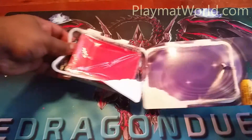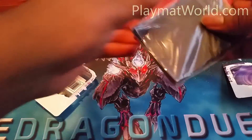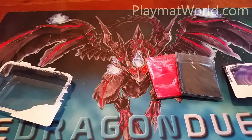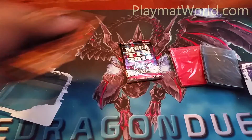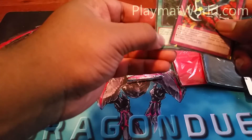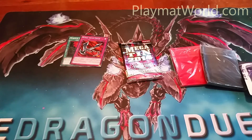That looks like two packs of 20. I believe this is last year's mega pack. We got Kunawa Chain and Murmur of the Forest from the Battle Pack 3, I believe.